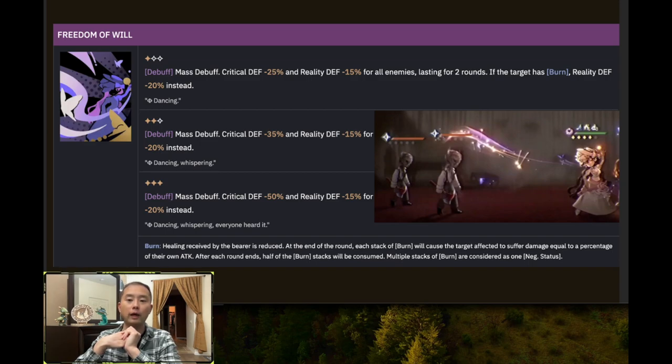If that happens, do you think a DPS like Joe — who doesn't buff their own crit chance — is going to fully take advantage of that crit defense shred clause? I don't think so. Spathodea, which we'll go over later, at her insight one, whenever she punches an enemy that has a burn stack, her subsequent crit rate increases by 25%. She has the ability to increase her own crit rate, whereas other DPSs like Joe cannot.